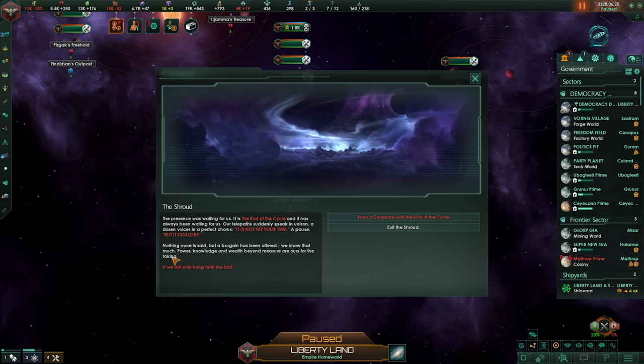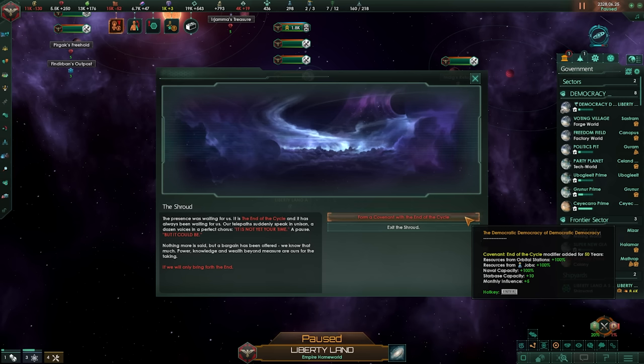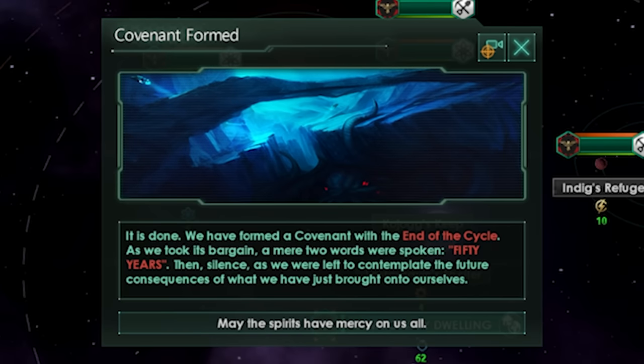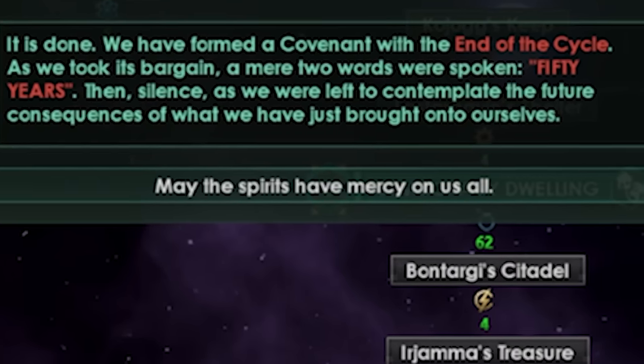We do need to hurry up though because the Synthoian Erasers are rapidly losing — their fleets are still bigger than almost anyone else's. Then: YES! Oh my god! I've been grinding! The presence was waiting for us — it is the End of the Cycle, and it has always been waiting for us. 'It is not yet your time, but it could be. Power, knowledge, and wealth beyond measure are ours for the taking if we will only bring forth the end.' Well, don't mind if I do: 100% more resources from orbital stations, 100% more resources from jobs, 100% more naval capacity, 10 more star bases, and basically doubled influence. The only caption is: 'Do not do this.' Ha ha ha ha ha ha. We're gonna do it. We formed a covenant with the End of the Cycle. A mere two words were spoken: 50 years. May the spirits have mercy on us all.